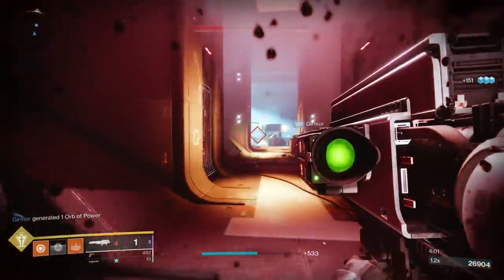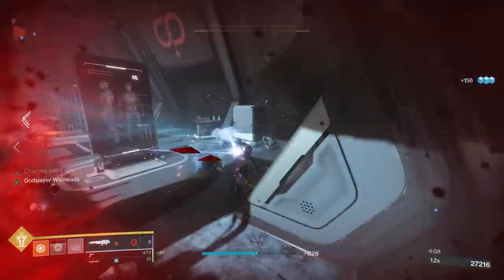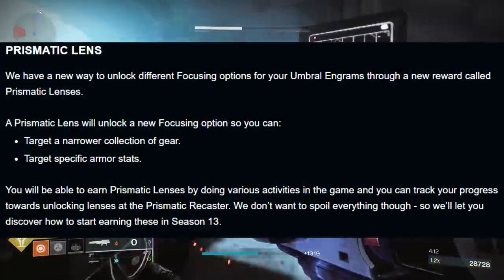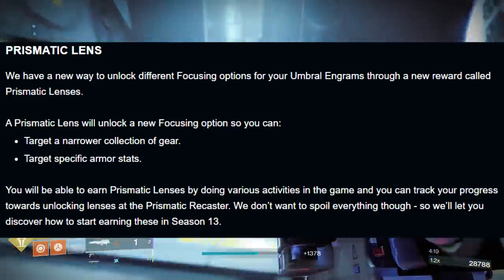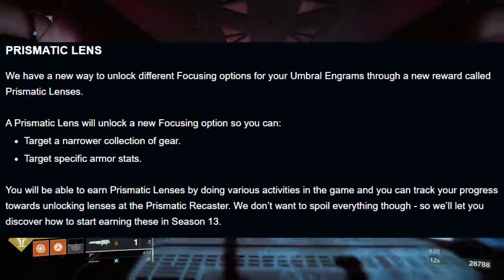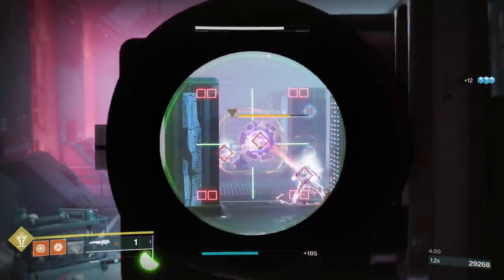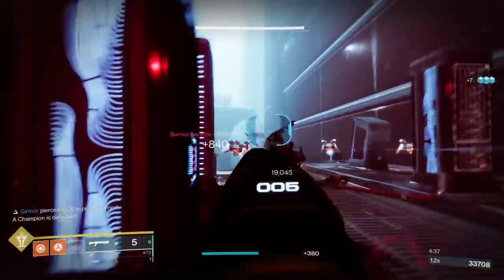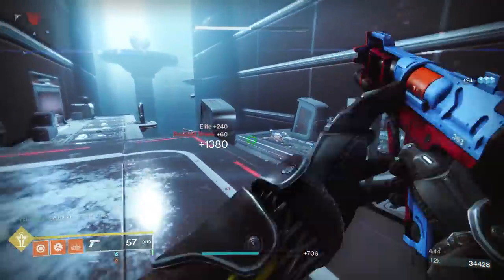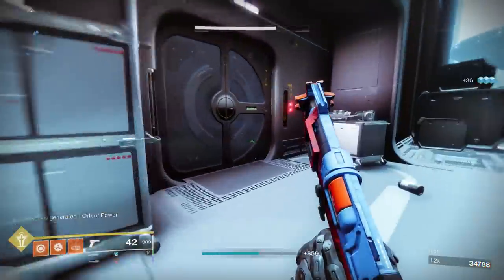Because Wraithborn hunts are sticking around, those weapons aren't featured in umbral engrams — you can already target-farm them. There's also going to be a prismatic lens, an item that will unlock new focusing options so you can target a narrower collection of gear or specific armor stats. It drops by doing various activities, and you can track your progress at the prismatic recaster. Umbral engrams were received pretty well by the community — they really did let you farm specific gear and god rolls a lot more easily.